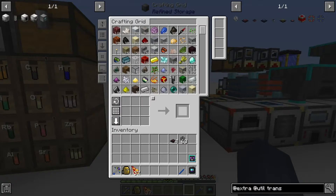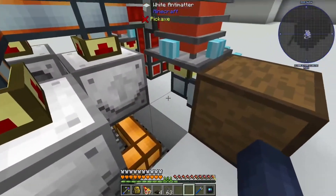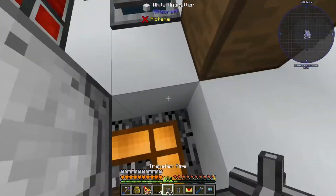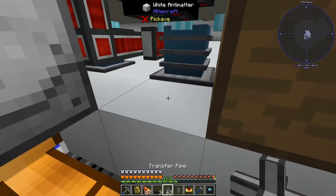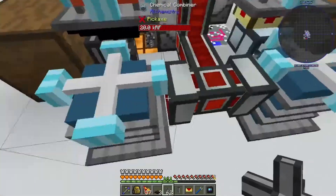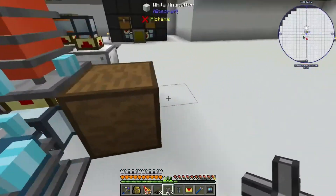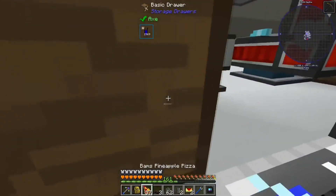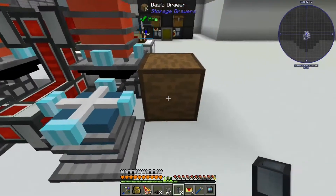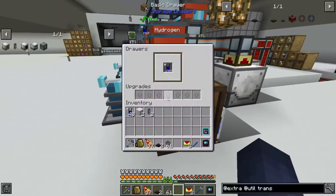So we need something else. Extra Utilities has transfer nodes — transfer nodes for items — which are incredibly cheap to make and actually faster than item ducts with the right upgrades. We made some transfer nodes and transfer pipes. I've already preset them to turn carbon into coal. It's also transferring oxygen and hydrogen. I could transfer all the hydrogen into one drawer.